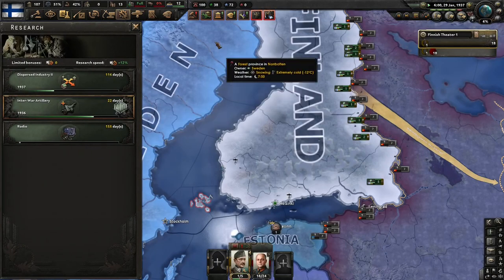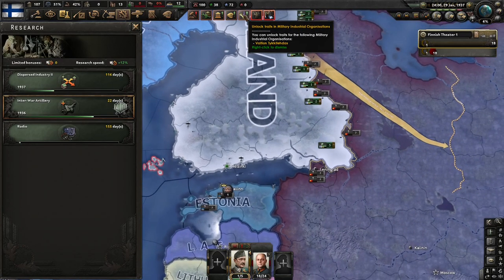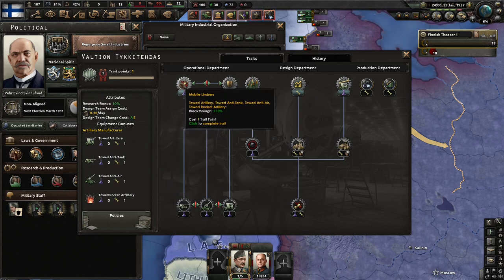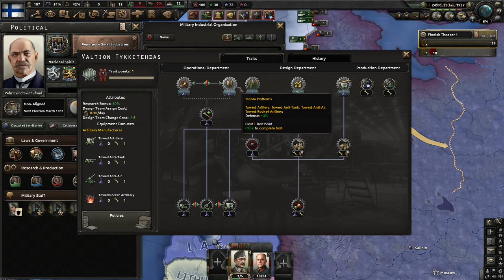Recon radio — so this is new too. It creates a military industrial organization. I don't know what the best route is for these. There's a research bonus — please let me know what you think about these in the comments because I would love to know. Rocket artillery, so breakthrough — and it looks like it applies to all those. Research anti-tank production line history.